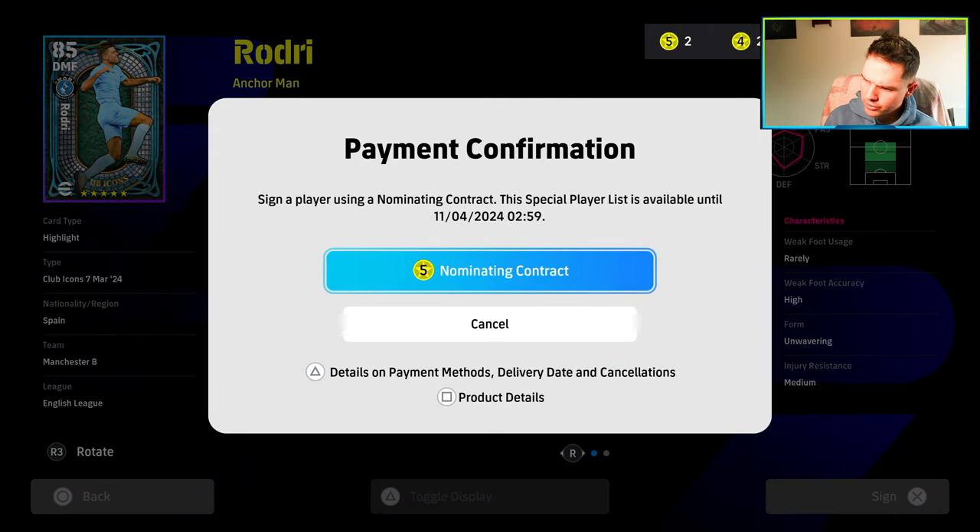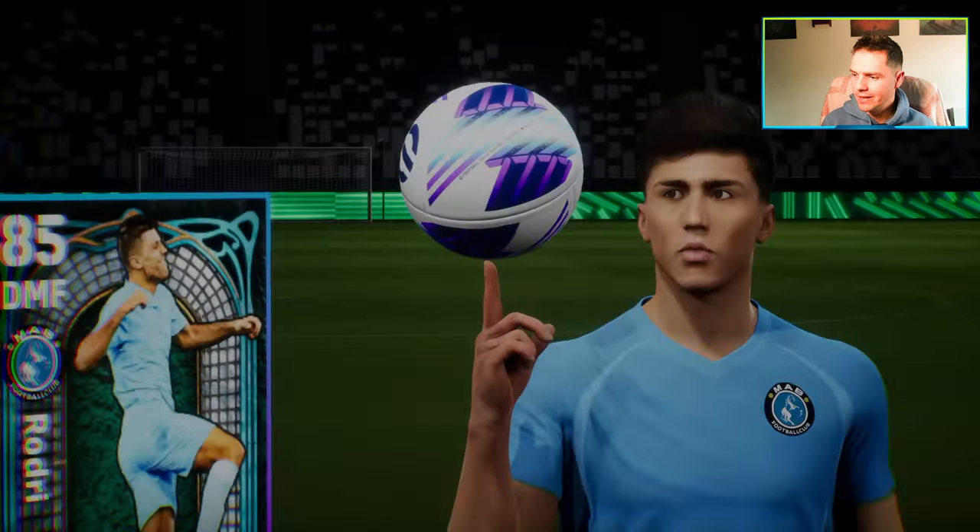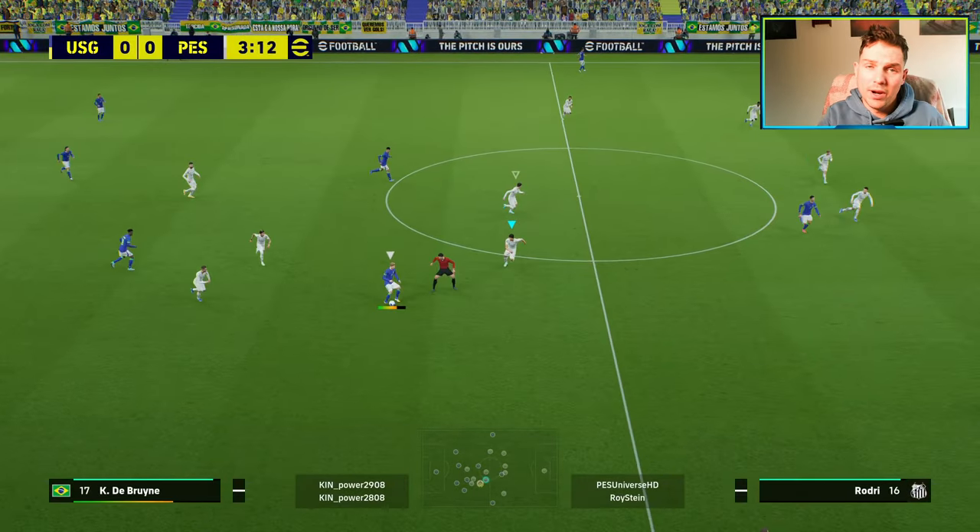Alright, let's put Rodri through his paces. He's free with an expiring contract, let's get him into the squad. Welcome back to another player review. Today we are taking a look at the free nominating contract Rodri — his skills, stats, best build, and of course breaking down some gameplay of how to get the best out of this DMF beast.